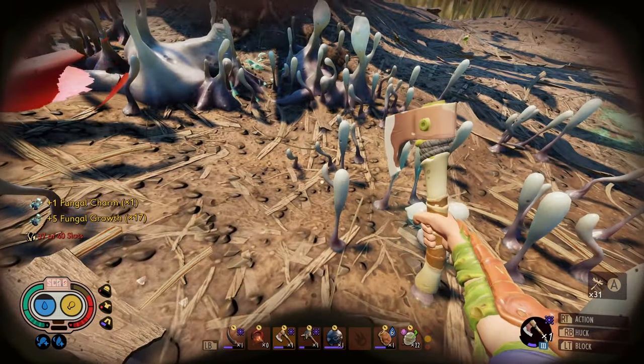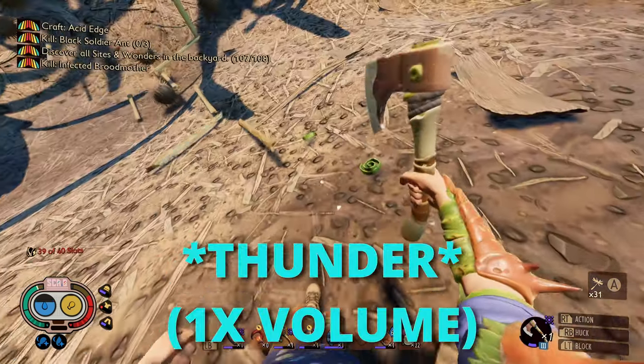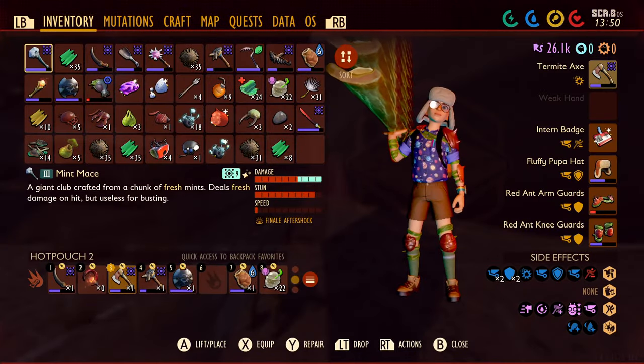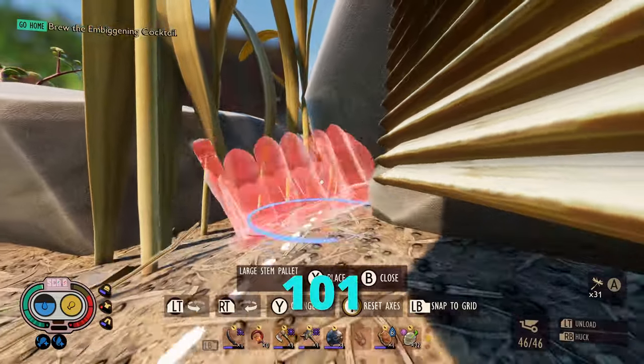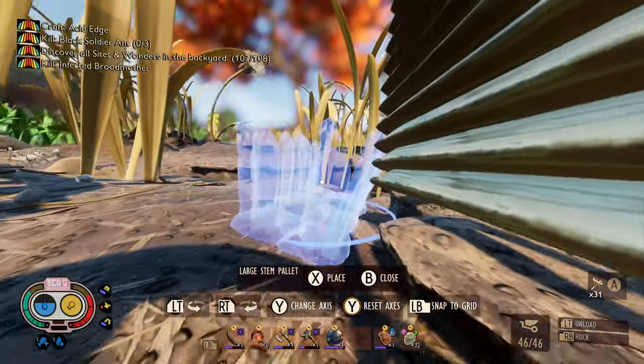Finally got the fungal charm — a pretty growth of fungus that seems to want to protect you from harm. Gives you explosive resist. Gathering weed stems is such a task. I got 31, 35, 70, 101. So hopefully 101 is enough to get everything done that I want to get done.